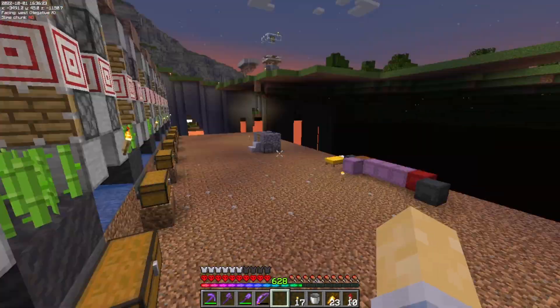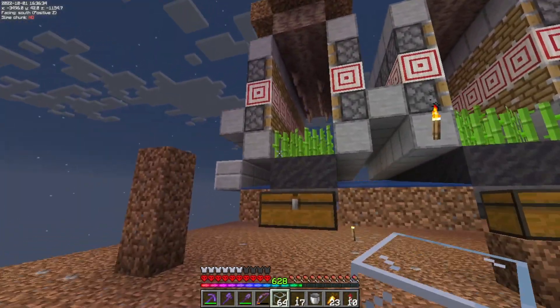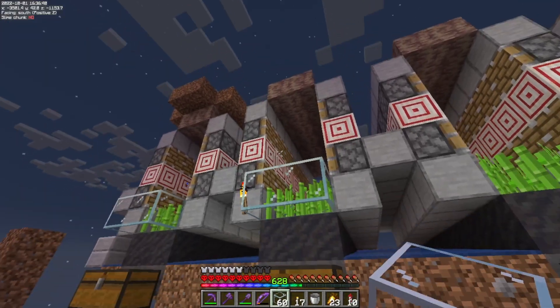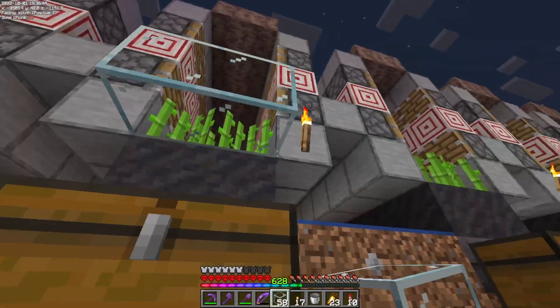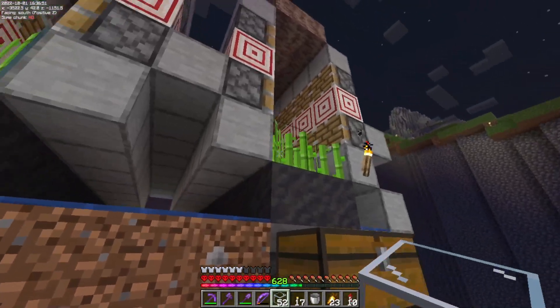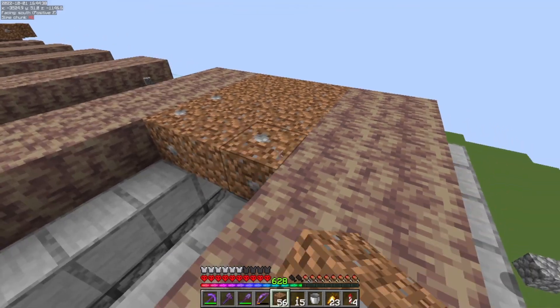This is a pretty cool design. From this point on I'd suggest putting glass blocks here in the front so nothing pops out to the side and everything drops right on the hoppers. I'm going to do that, and then I'm going to get to the water feature portion of this farm.